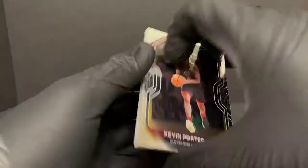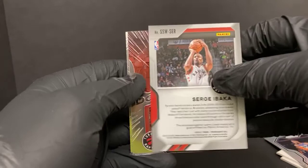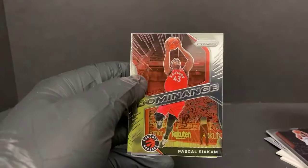Kevin Porter Jr., Serge Ibaka — this is gonna be our sensational swatch there for the Raptors. Dominance Pascal Siakam and Bradley Beal.